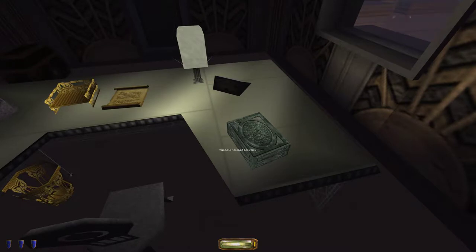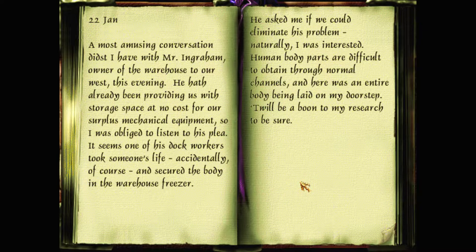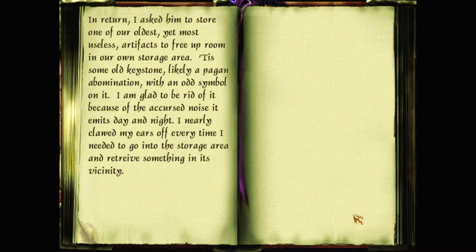So one of the talismans must be in the freezer of the warehouse next door, and the key to the freezer might be in here. That's Vilniar's key indeed. His diary: 'A most amusing conversation didst I have with Mr. Ingram, owner of the warehouse to our west. He hath already been providing us with storage space at no cost for our surplus mechanical equipment. It seems one of his dock workers took someone's life accidentally and secured the body in the warehouse freezer. He asked me if we could eliminate his problem. Human body parts are difficult to obtain through normal channels, and here was an entire body being laid on my doorstep. In return, I asked him to store one of our oldest yet most useless artifacts — some old keystone, likely a pagan abomination with an odd symbol on it. I am glad to be rid of it because of the accursed noise it emits day and night.'